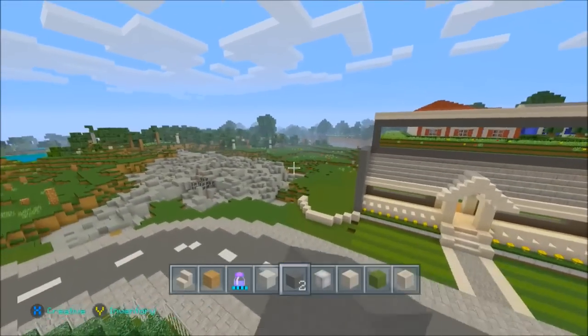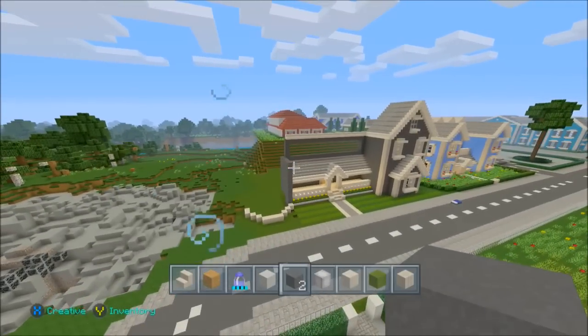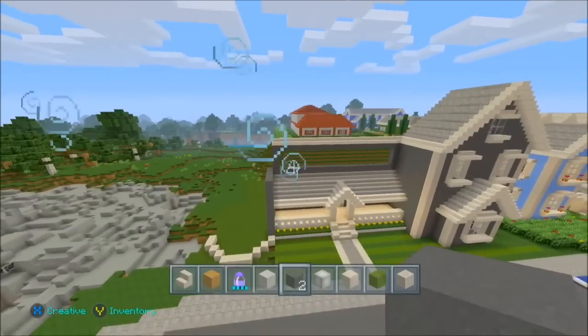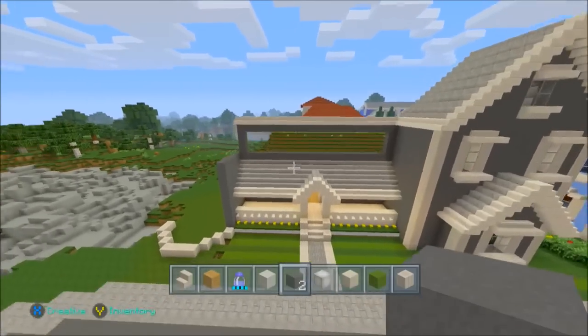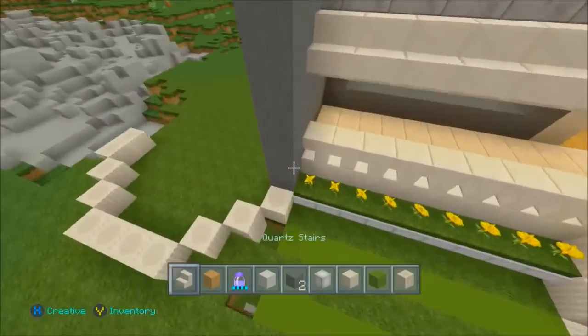I'm going to try to add some garage. I don't know if I should add this pillar thing and then add a garage — I don't know how it would look. Let me try a thing. I'm trying to envision it. How does a garage look? Because I don't want to just continue on from there — that just looks bad.